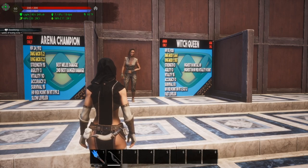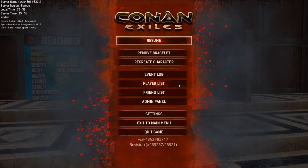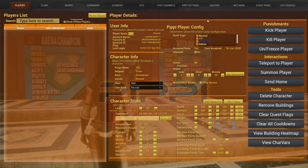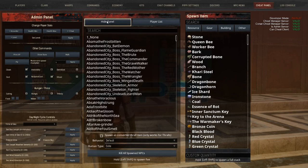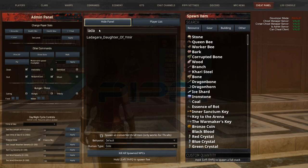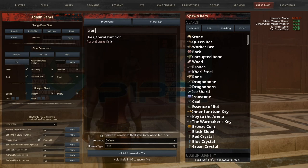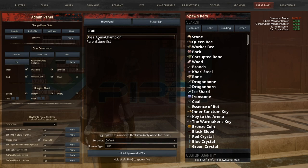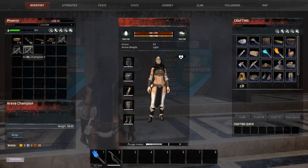In case you don't know how to spawn them: go into settings, then server settings, and click to make yourself admin — you can see I'm already allowed to cheat. If you need a password, you'll need to know it. Go into the admin panel — yours may look different; this is the Pippi mod. Without Pippi, you'll have something like the standard spawn NPCs panel. If you want Latagara, just type 'Latta' and there she is — make sure you click 'spawn as converted thrall' and boom, you've got one. Type 'arena' for the Arena Champion, and 'witch' for the Witch Queen. Looking at our inventory, we now have all three of those thralls.